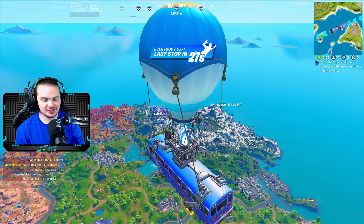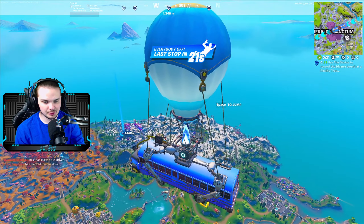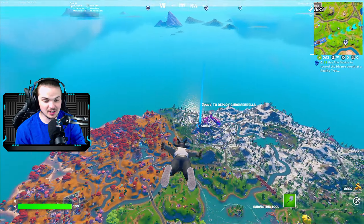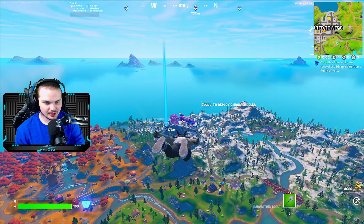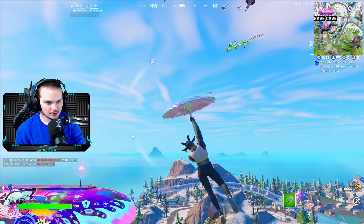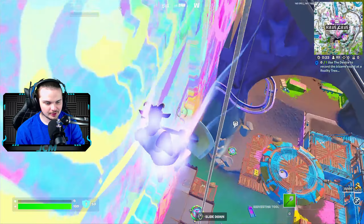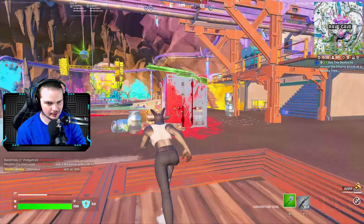Allow me to elaborate. Rave Cave has not one, but two vaults that you can potentially open. Even just one vault alone would give you enough loot potentially to win a game. But this place has two, on top of it being the POI with the most potential chest spawns of any POI on this entire map. And the crazy thing is there's usually never a ton of people here. You would think as good of a drop spot as it is, it'd be packed like OG Tilted or something. Usually I even get this place completely uncontested. Since there's so many people here, I'm going to go down into the cave first.